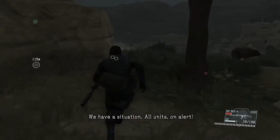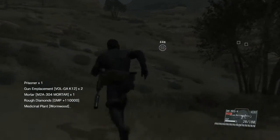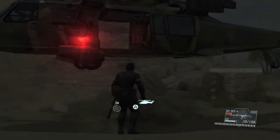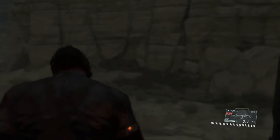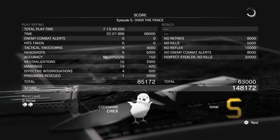We're going to hook it down to our hands. Alright, way to go — mission complete! Let's see how we did. Hey, alright — S rank! Not bad. We got no retries, no kills, no reflex, no combat alerts — perfect stealth, no kills. That is how you do it. That is a great infiltration. Like I said, I've only had a few of those, so most of my missions are not going to go that smooth.